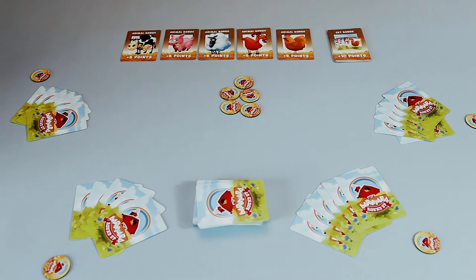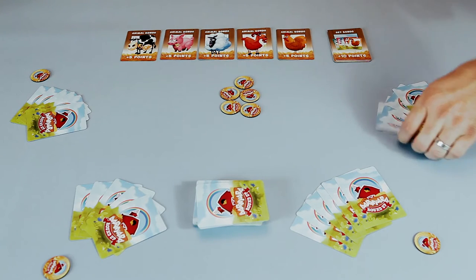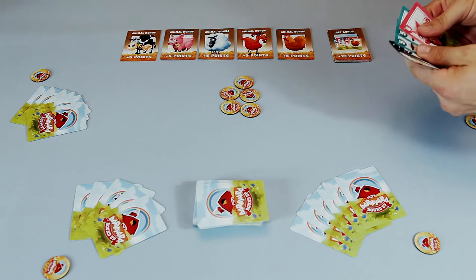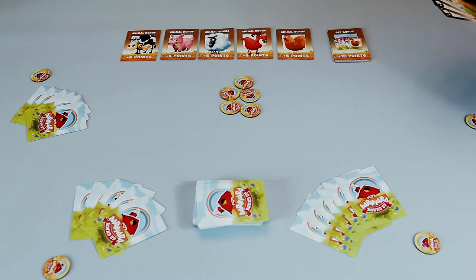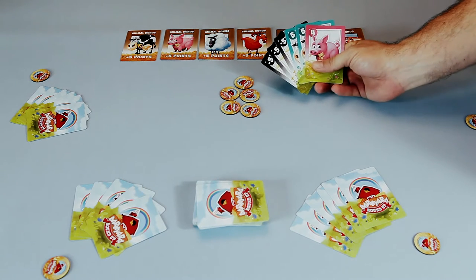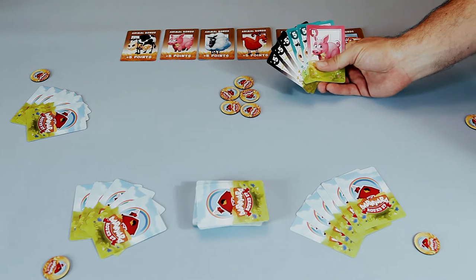You pick your first player based on who was last on a farm — if that doesn't work for you, pick any way you like. On a turn, a player takes their cards and picks from their hand anything they would like to bluff to any player they choose. For instance, this player might have three crows, two cows, and one pig.